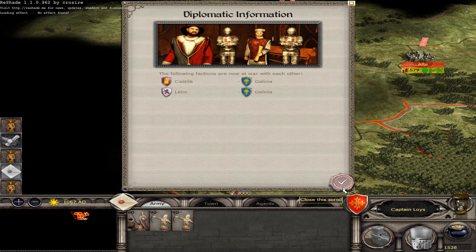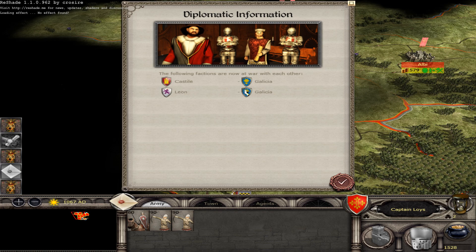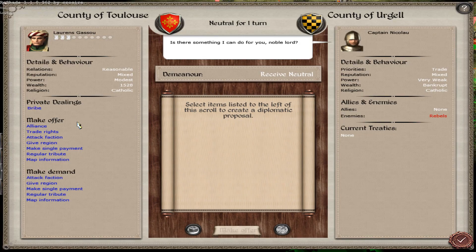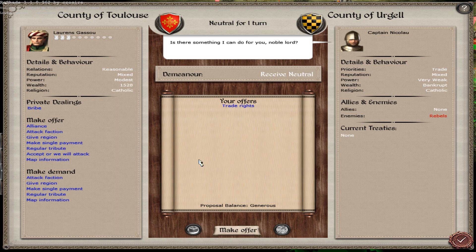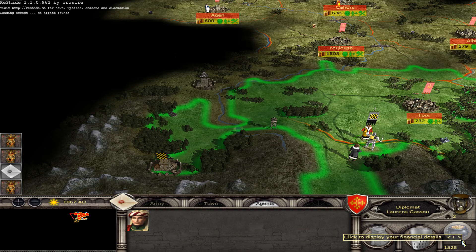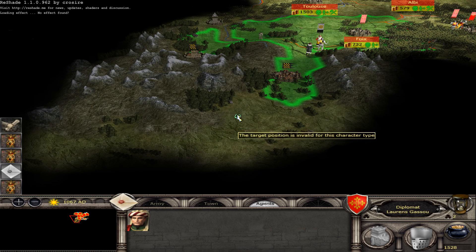Diplomatic relations: the following factions are now at war with each other. Urgell is fighting Galicia. Let's exchange map information. We have a non-aggression pact option. They've accepted — so I have to go west.